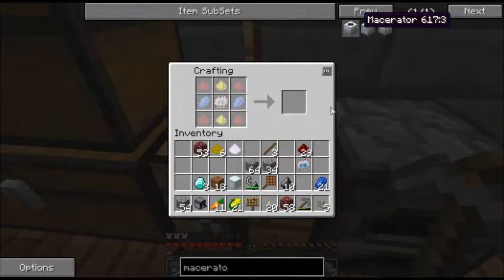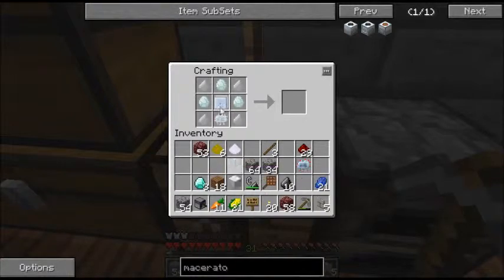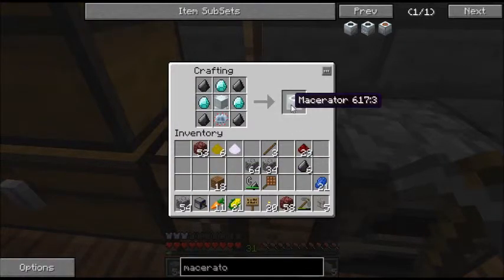So we'll click on the macerator and go ahead and do this. It'll show us what we need. The machine block is a substitute for the machine casing, so we'll go ahead and use that. Four flint. And three diamonds. And there's your macerator.